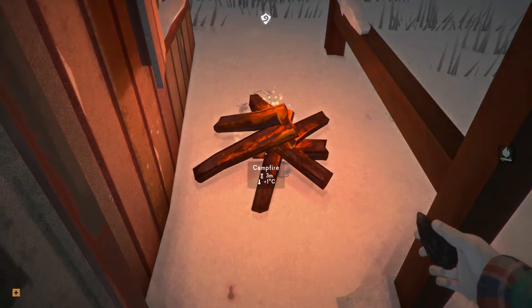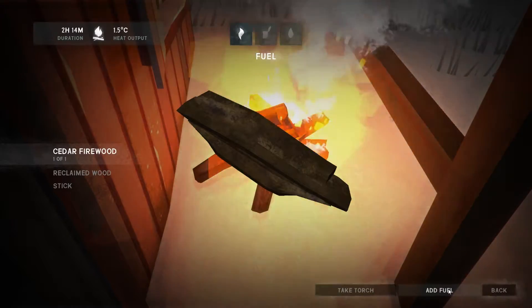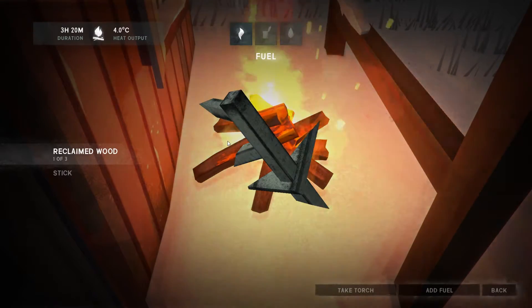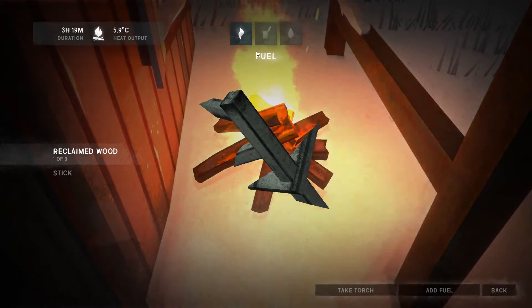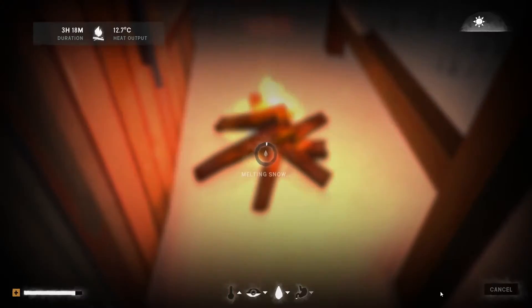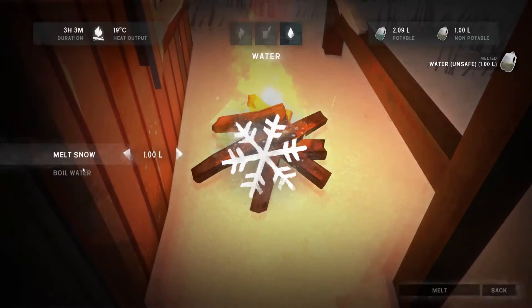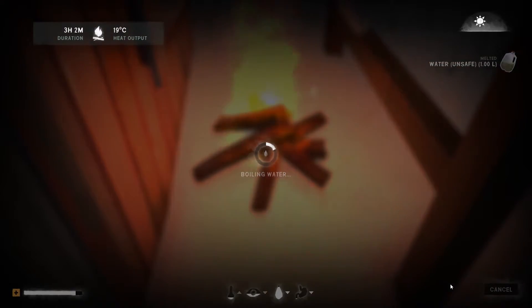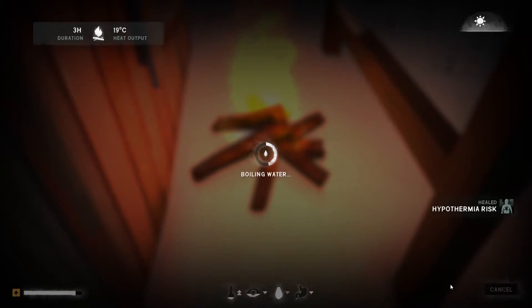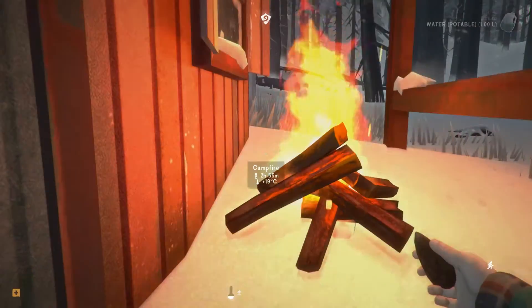Lucky day — awesome, we get it going first go. I'm going to use the cedar — we might as well use it all, there's plenty of cedar around. We just need to get ourselves the hatchet so we can gather more later. I'm going to melt just a litre of water — I'm more focused on the heat and staying outdoors than getting a lot of water from this particular fire. I know I'm perhaps not as regimented and not as deeply efficient as a lot of Long Dark players.